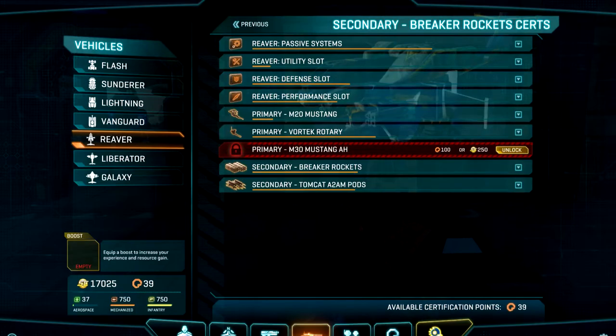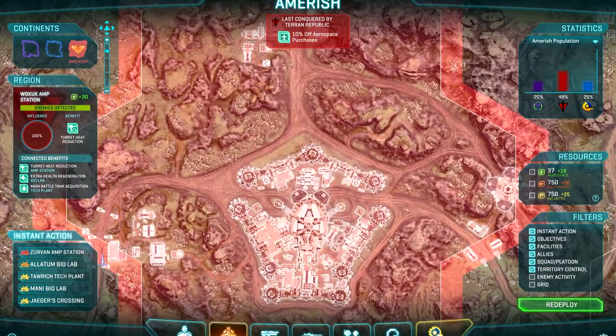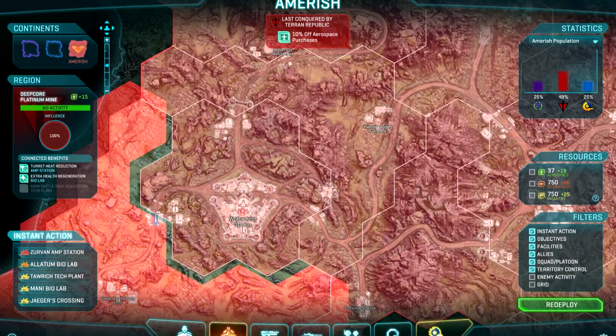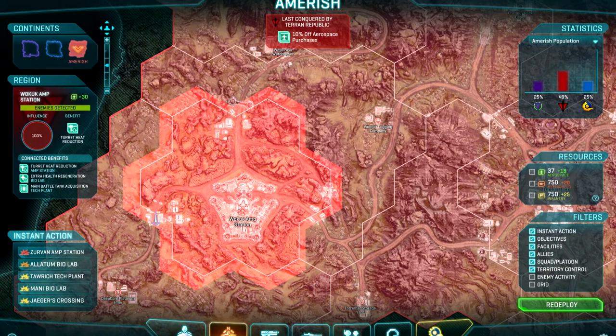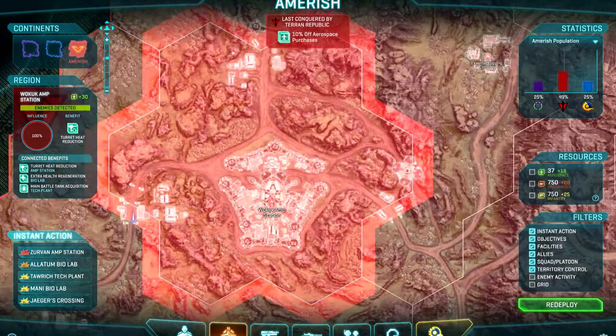What I'm going to do is go deep into bandit country, set a waypoint, and then compare the two using the river. I'll take infiltrator so I can hack the terminal at the amp station, swap the vehicle options, and see what difference there is.